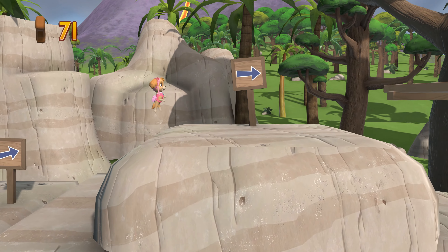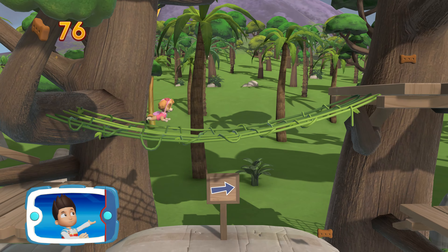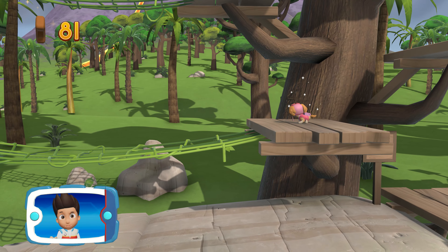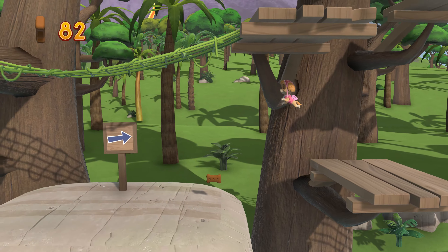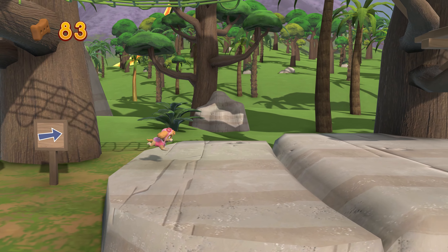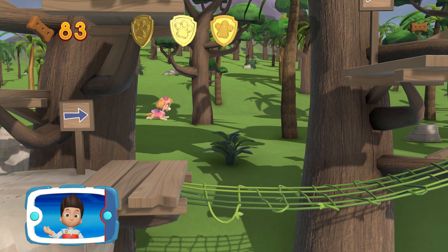Awesome! There's a golden paw print close by! Keep collecting pup treats whenever you find them. A golden paw print — you got it! Collect all of the golden paw prints that you find!